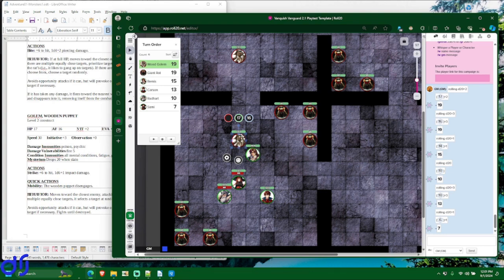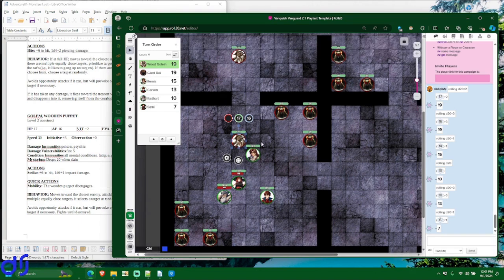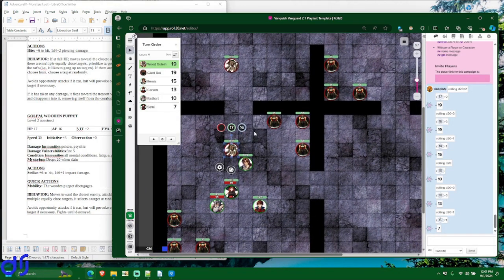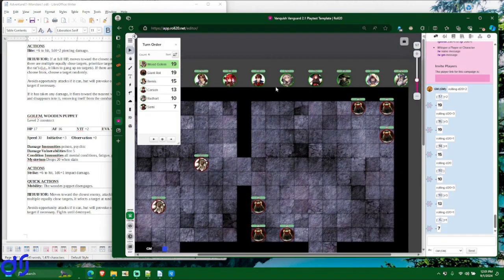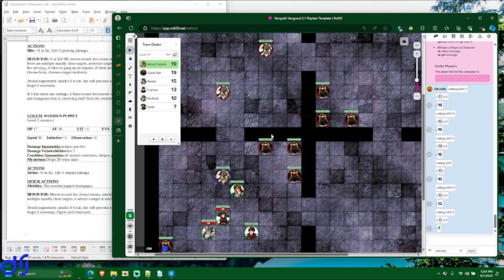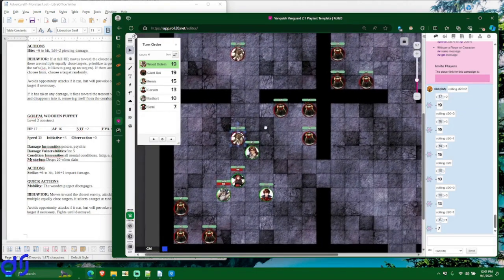For example, if the wood golem could shoot a laser beam and chose to shoot at Radheart while next to Remis, Remis would be able to whack it as an opportunity attack. There are special abilities that can make exceptions — like a point-blank shot ability that lets the ranger make ranged attacks in melee without provoking opportunity attacks — but those are exceptions specified by special abilities.